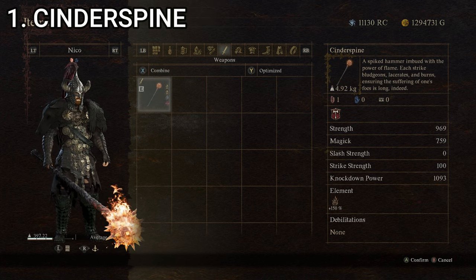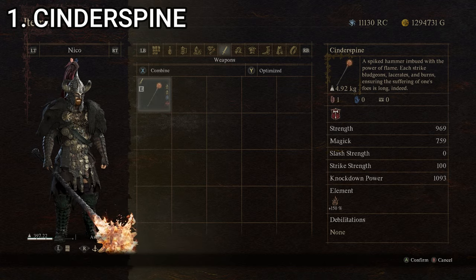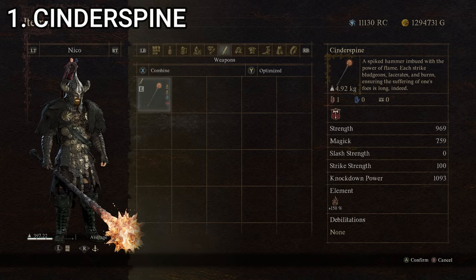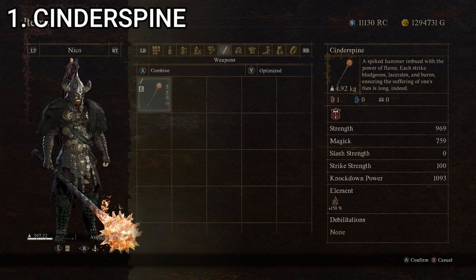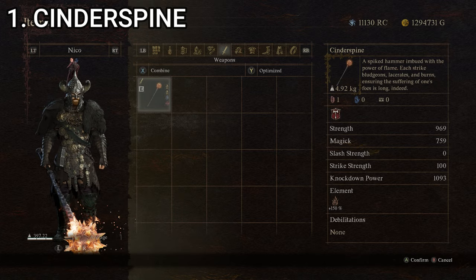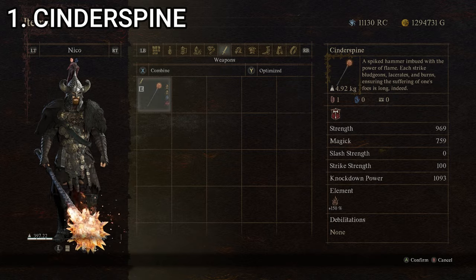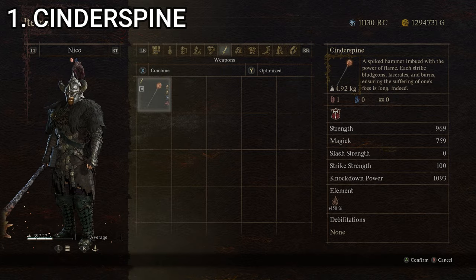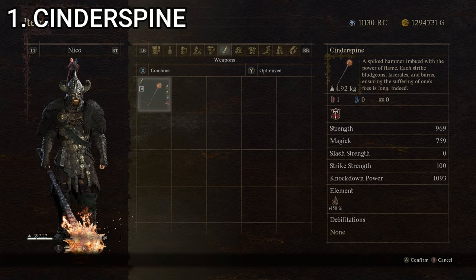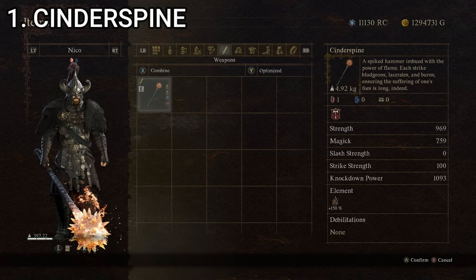And finally, at number one, what else could it be but the Cinder Spine? A spiked hammer imbued with the power of flame — each strike bludgeons, lacerates, and burns, ensuring the suffering of one's foes is long indeed. Cinder Spine has strength of 479, magic of 369, slash strength of 0, strike strength of 100, and knockdown power of 323, giving it a composite score of 254.2. It's ridiculously better than the rest: not only does it have some of the best raw physical damage and excellent knockdown power, but it also lights your enemies on fire with extra fire magic damage — something the rest of the two-handed weapons just don't have. Appearance-wise it looks like a great big oversized mace with a spiky flaming ball on the end. If you're playing as a big two-handed weapon-wielding barbarian, why not? That's the Cinder Spine at number one.